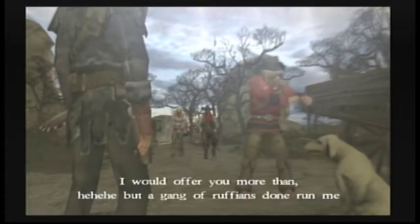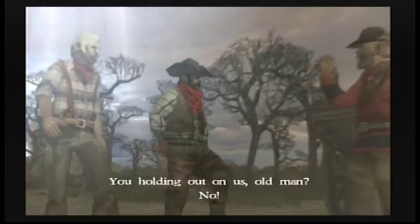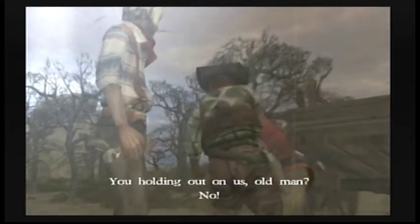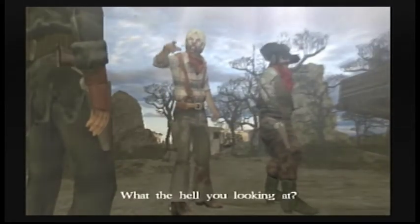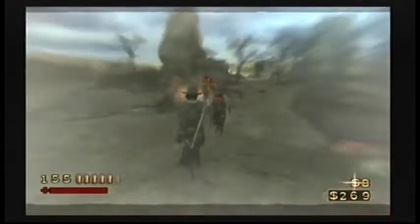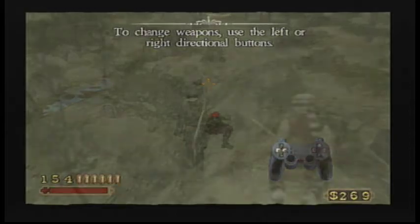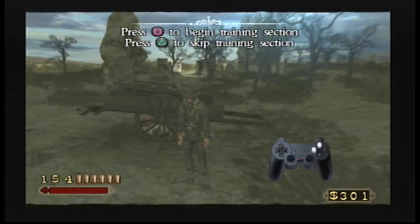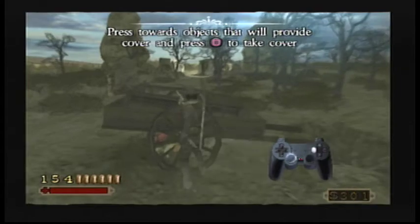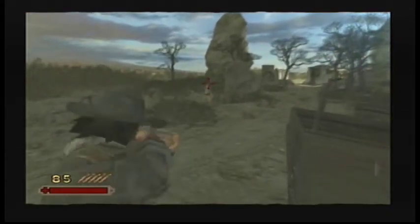Some gang ruffians ran the merchant off. After a brief confrontation — 'What the hell are you looking at?' / 'Not much apparently' — we take care of them. For all their tough talk, they weren't that hard. We can do the little training section here, but I'm going to skip it — it basically just tells you to pull your gun and hit square to take cover. Going ahead and switching to my rifle.